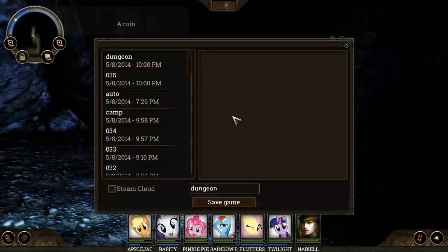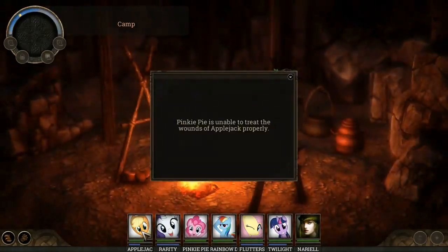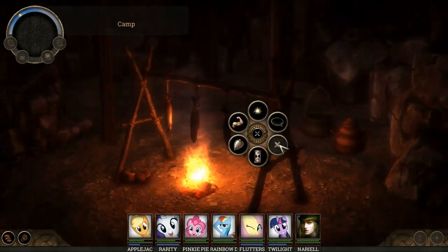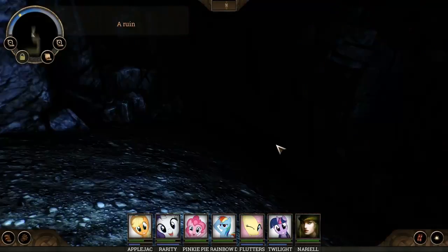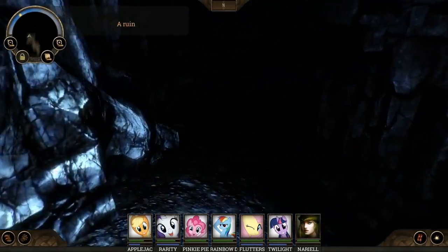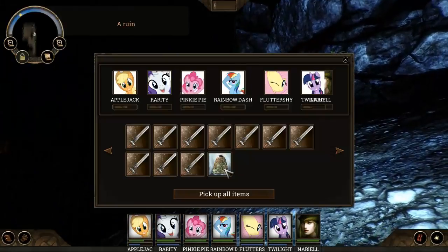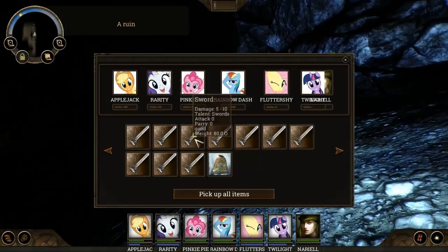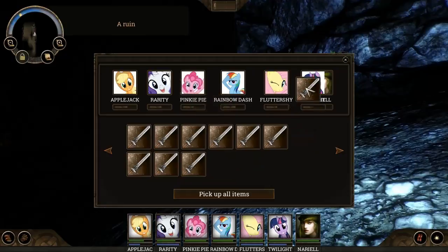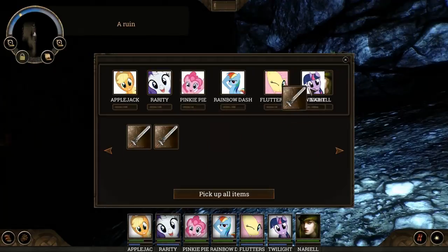Let's save and make camp, and see if we can heal wounds on Applejack. Never mind, we can always do that later. What's going on here? This big room - the auto map is so bad, it doesn't show you anything. There's a room here, there's a kind of a light. Wait - a pouch and a whole bunch of swords! Twilight can hold everything; one of these might actually be magic.